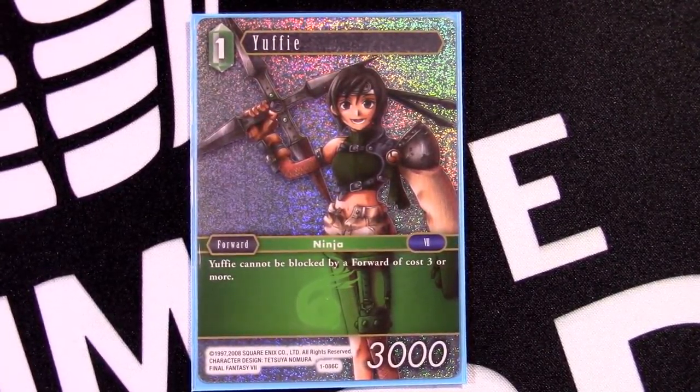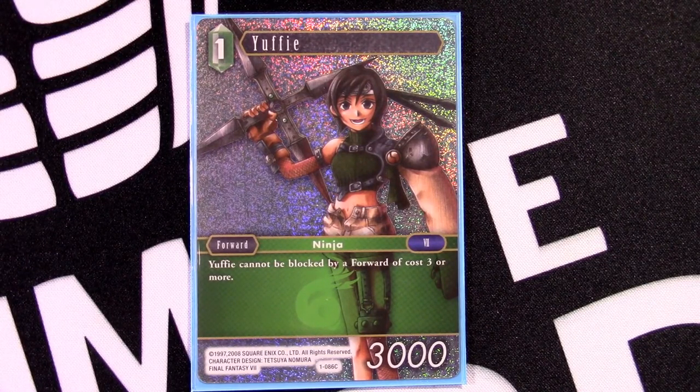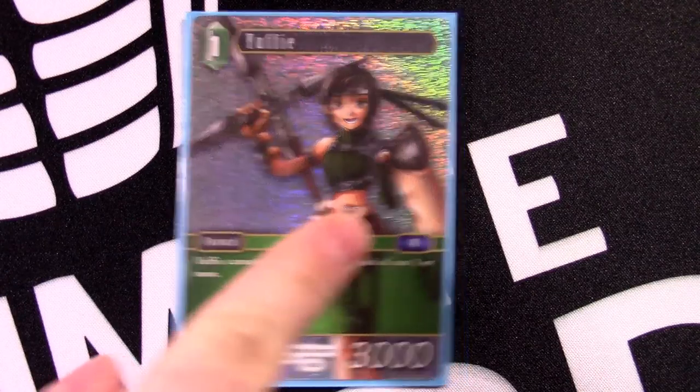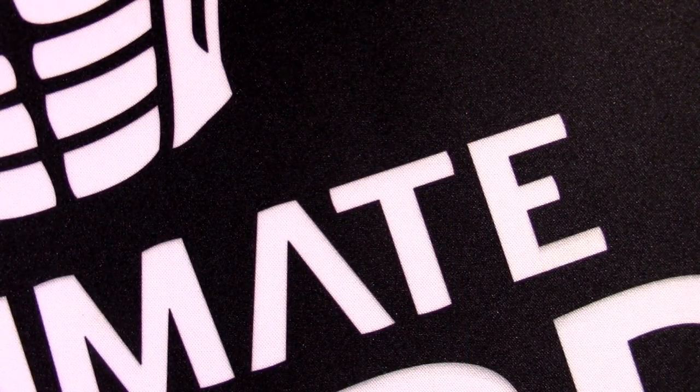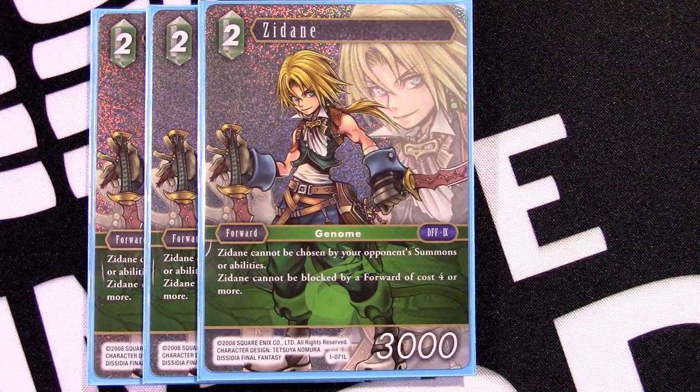First we have the one-cost Yuffie. This is great because we want another Yuffie to discard to the three-cost special's effect. Bloodfest can help get some damage and clear the way, but also this is just a great card to see late game where your opponent is playing their bigger threats, and it can very quickly close out the last couple points of damage.